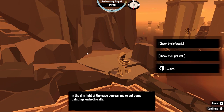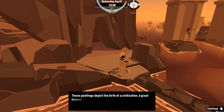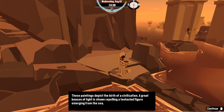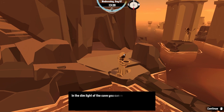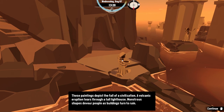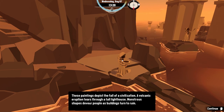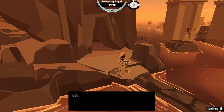In the dim light of the cave you can make out some paintings on both walls. Check the left wall. These paintings depict the birth of a civilization. A great beacon of light is shown repelling a tentacled figure emerging from the sea. These paintings depict the fall of a civilization — volcanic eruption tears through a tall lighthouse, monstrous shapes devour people as buildings turn to ruin.